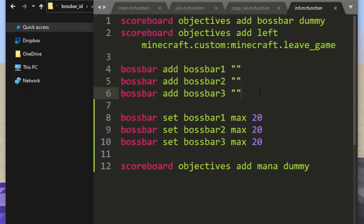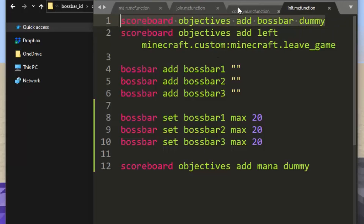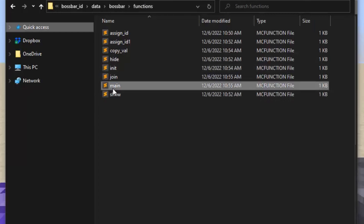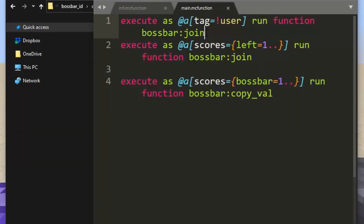We also have a scoreboard called boss bar, which is going to hold the ID of each player and what boss bar they're supposed to be viewing. And then we have a scoreboard called left, which basically just tracks when a player leaves the game. Every tick of the game, it checks for new users — people that do not have the user tag — or people that have left the game recently, and then it runs boss bar join for them.